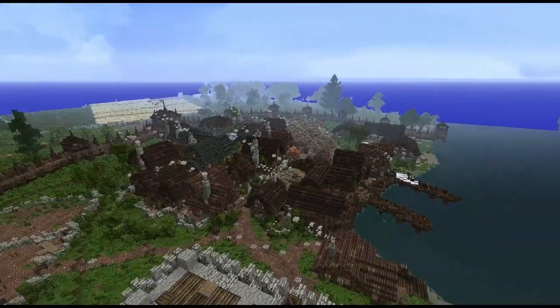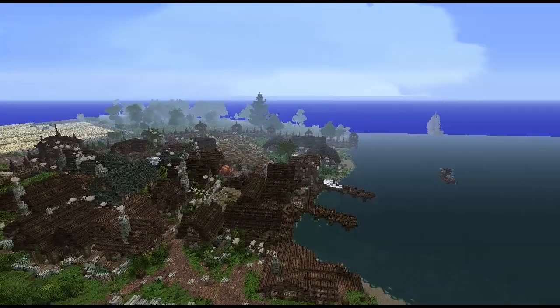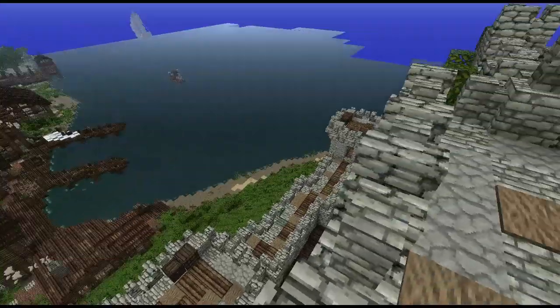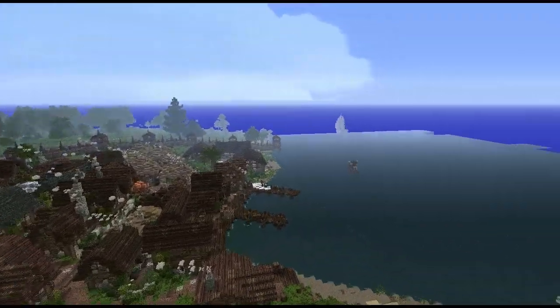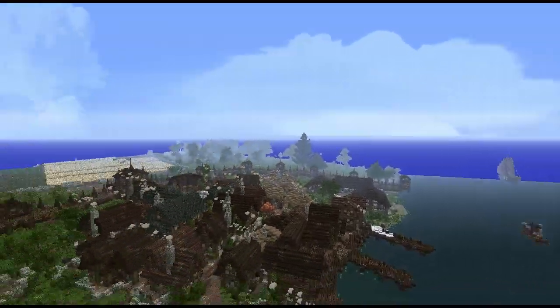Hello everyone, and welcome to episode 10 of Westeros Craft Walks with your host DutchGuard. Today we're going to be checking out Saltpans and the Quiet Isle. We're starting here in Saltpans — I'm atop its castle, the seat of House Cox, and we're going to be taking a look down through the town. We're going to sail through the bay here and to the Quiet Isle, which is off past my render distance here, but we'll get there eventually.